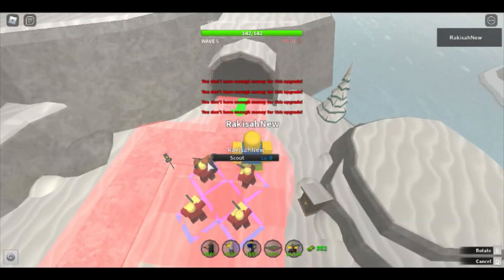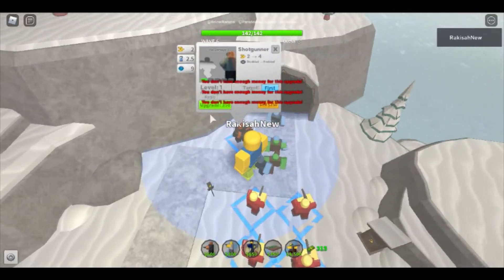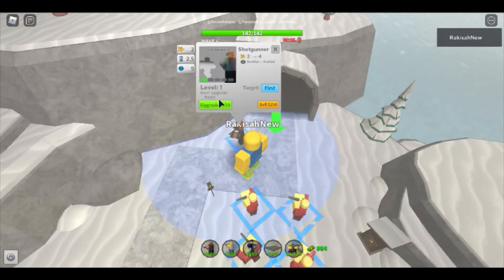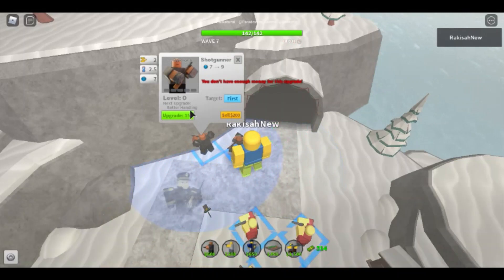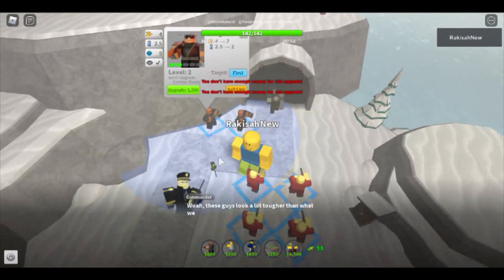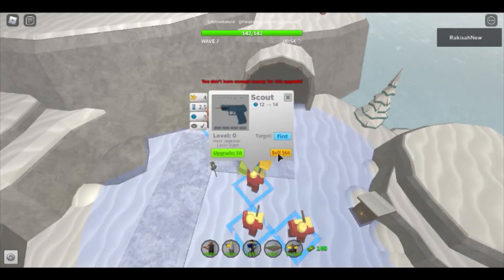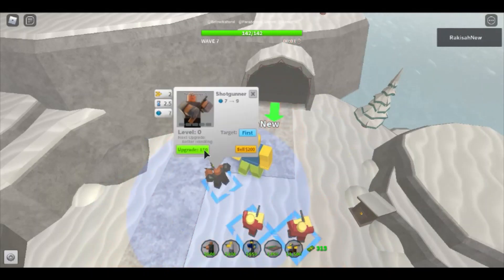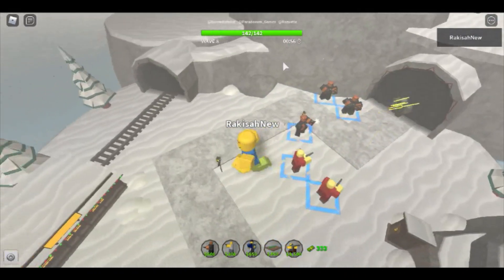Now what I'll do is place three level 2 shotgunners. The strategy is still the same, though it has changed a bit for the entire game. I'm going to place those shotgunners near the start to insta-kill. If you need space for shotgunners you can sell scouts. I'm placing my shotgunner here — this is wave 8 and it's pretty much insta-kill.